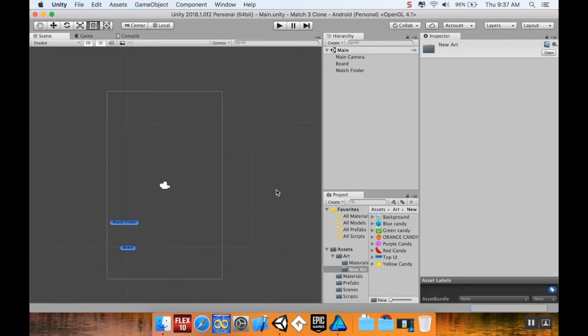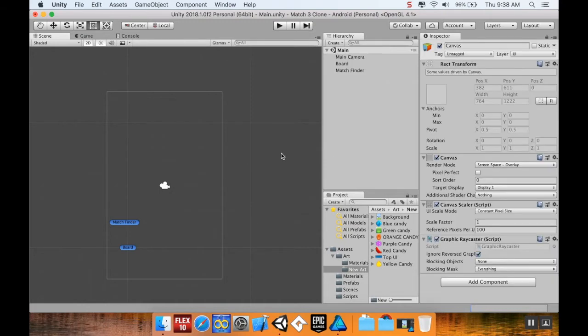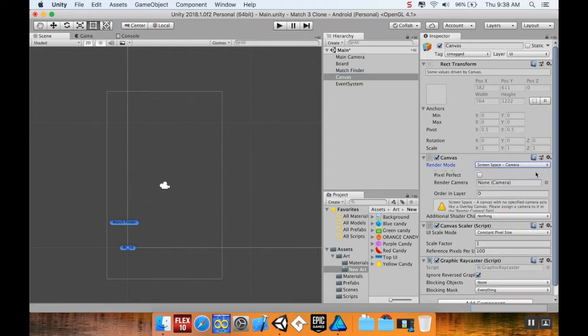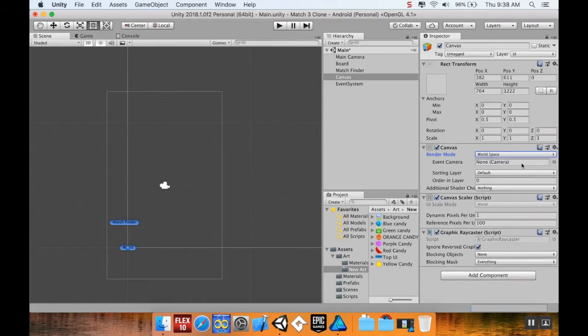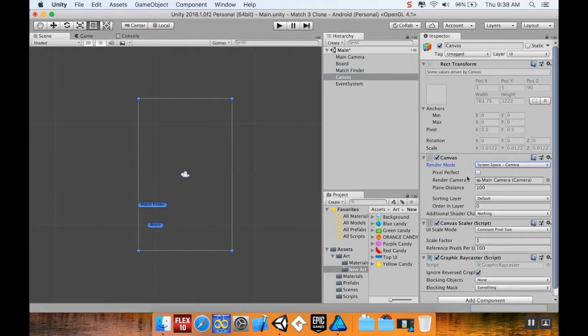For the background, I'm going to create a canvas. I want to change the render mode from Screen Space to Screen Space Camera, with the event camera set to the main camera. I'll set the order in layer to negative three.